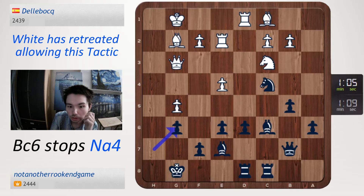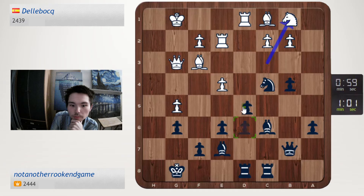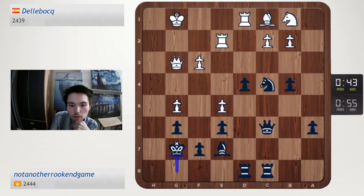I'll also go b4 and d5, open up the centre. Let's do that — b4, d5, d4. Now I will try to use the h file, if he doesn't go queen h3 or queen h4. King g7, rook h8 is next — so we'll go for that.